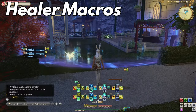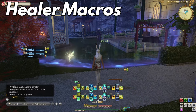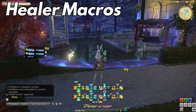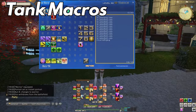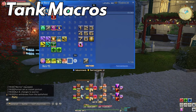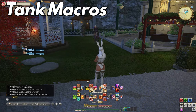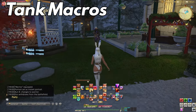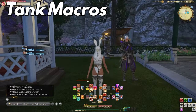These are essentially the only healing macros I use. If you have any others that don't break the rules of macroing in battle, leave them in the comments. Let's move on to tanks. There are a few helpful ones that I personally like — a big thank you to Monkey in my Discord for providing these and making my life way easier. The first one is for Warrior, which is a self-targeting Holmgang macro. This is important because if you tether an enemy and that enemy dies, you lose your invulnerability.